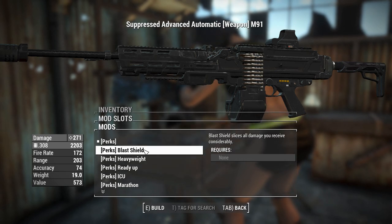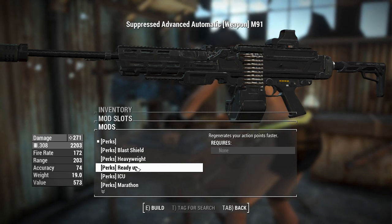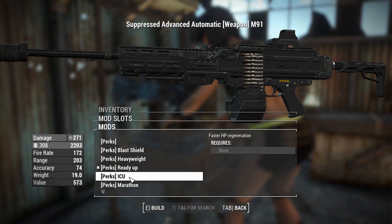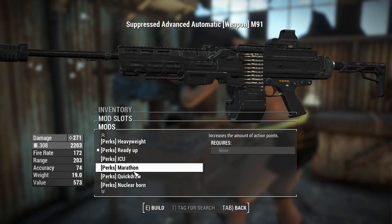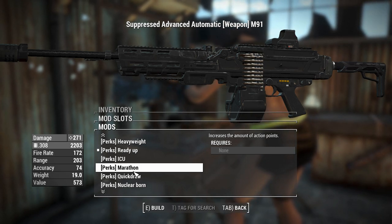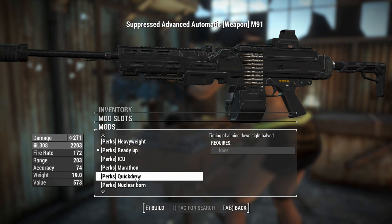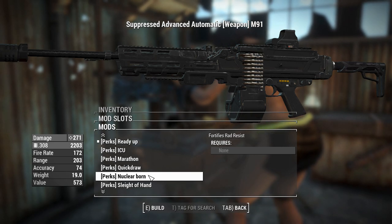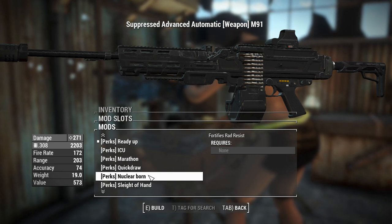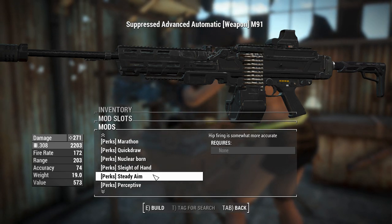And we can go for a few perks here. Blast Shield is less damage from explosions. Heavy Weight is probably just a carry weight boost. Ready-up is Regenerate Action Points Faster - I'm going to go with that one. HP Regeneration, don't worry about that. Marathon increases the amount of Action Points - though I feel it would make more sense if it decreased the AP cost when you sprint. Although you can use those Action Points in VATS as well, which is pretty good. Timing of Aim Down Sights is halved - guns in this game are generally quick at aiming down sights. Fortifies Rad Resist - Nuclear Born - radiation isn't really much of a hazard. Faster Reload is actually quite good on this thing because the reload is slow - it's a belt feed, you've got to feed everything through, so that's a good one.